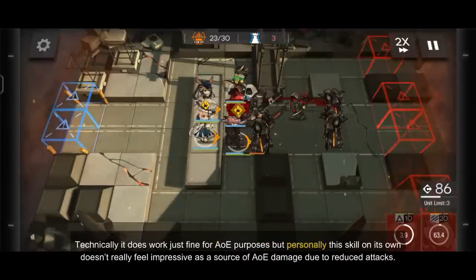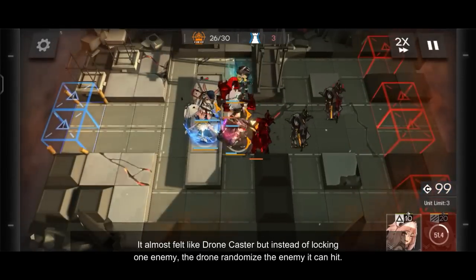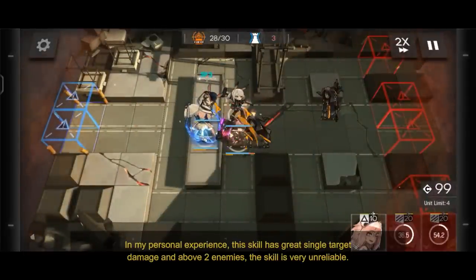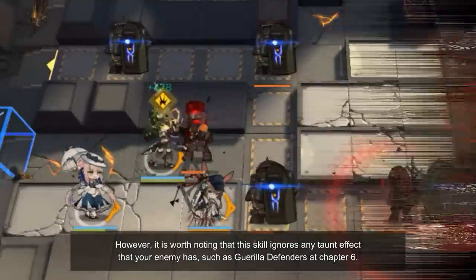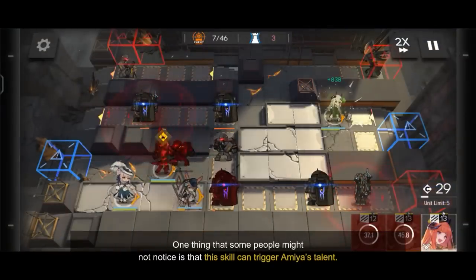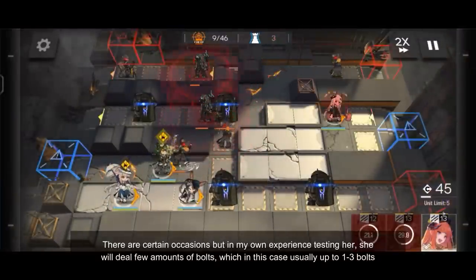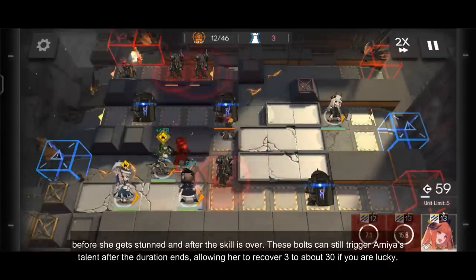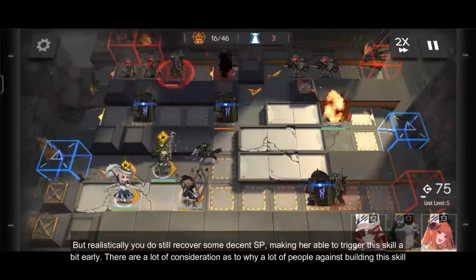Technically, it does work fine for AOE purposes, but personally this skill doesn't feel impressive as a source of AOE damage due to its reduced attacks per hit. It almost feels like a drone caster, but instead of locking onto one enemy, the drone randomizes which enemy it hits. In my personal experience, this skill has great single target damage, but above 2 enemies it becomes very unreliable. If you're a new player, this skill can ruin your auto-run farming. It is worth noting that this skill can ignore certain defensive effects, such as guerrilla defenders in chapter 6. One thing some people might not notice is that this skill can trigger Amiya's talent — in my testing, she will usually fire 1-3 bolts before she is stunned, and after the skill ends these bolts can still recover 3 to around 30 skill points if you're lucky, allowing her to trigger this skill a bit earlier next time.